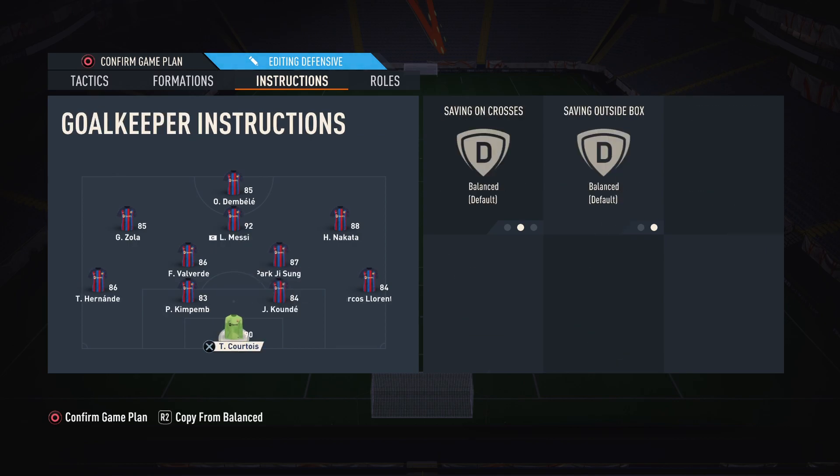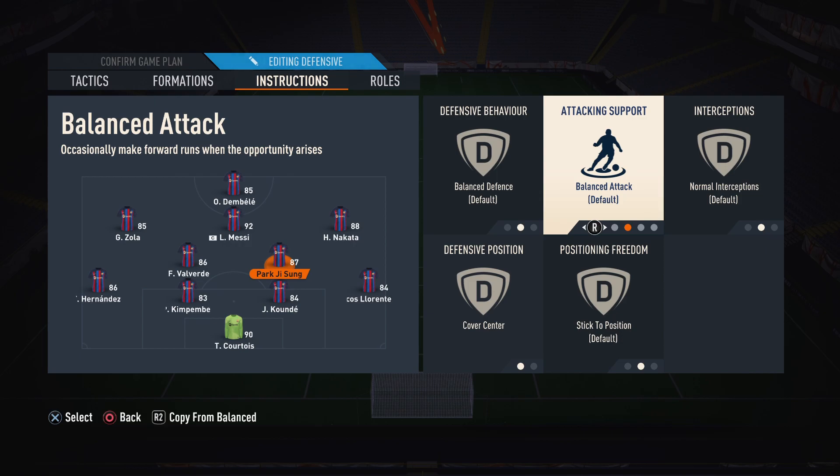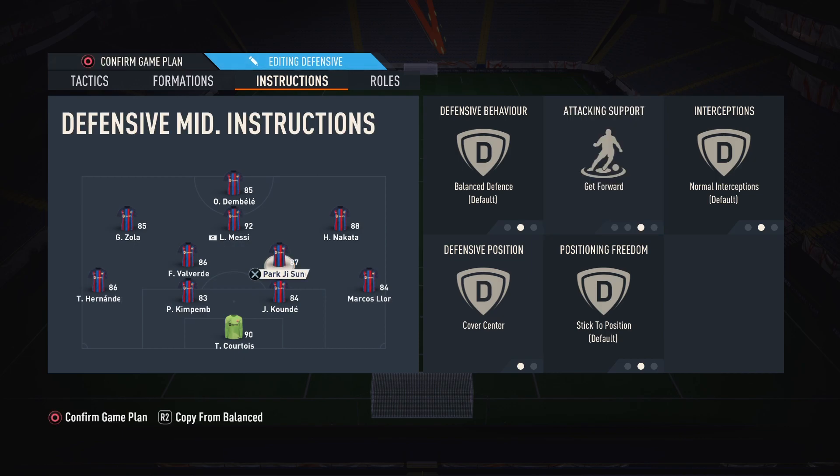On to the 4-2-3-1 custom tactics. Full-backs on stay-back while attacking. The left CDM is on stay-back and cover-center, while the other center-mid is on get-forward and cover-center. I like to play attacking football, which is why I have one CDM on get-forward. But if you're not great at defending, I recommend leaving that one on balanced, or even stay-back while attacking if you really need the extra support. Having both CDMs on stay-back really limits your attacking options.